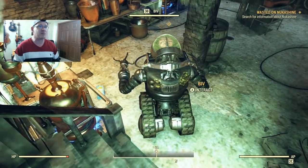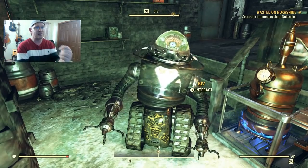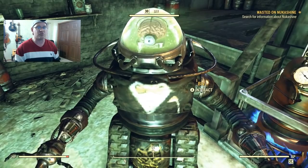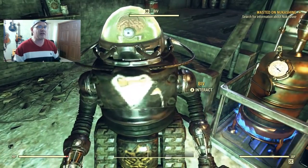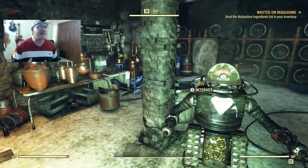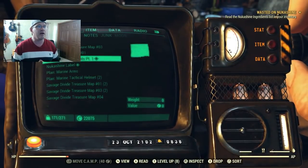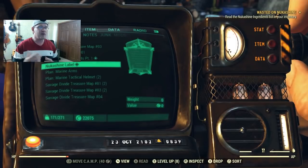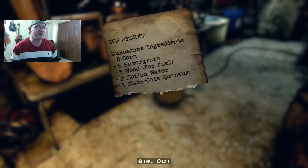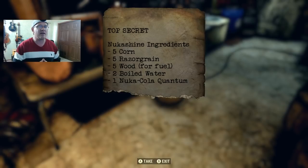In the hidden basement we come in contact with BIV - a drunken robot. He's going to give us our first mission to complete in order to get our crafting station plans as well as the recipe for Nuka Shine. BIV is long-winded so after you interact with him he'll talk for a while. Eventually your mission updates and has you read the Nuka Shine ingredients in your inventory - it's under notes, and it's part one of two since the bottom of the page is ripped off.